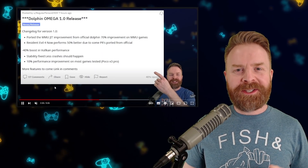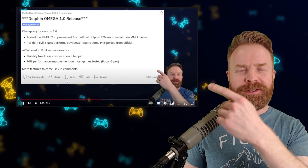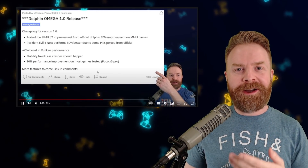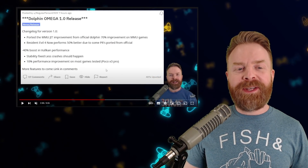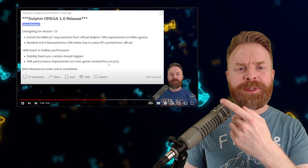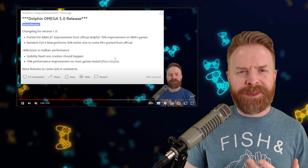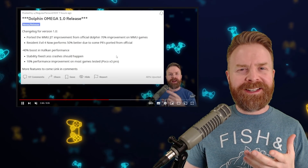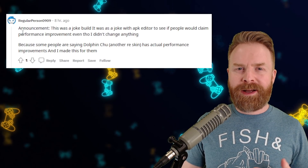Moving on, we're still talking about Dolphin, but a different fork entirely — the newly announced Dolphin Omega, which was covered in yesterday's video. In that video, I mentioned that the performance numbers of Dolphin Omega seemed a little too good to be true and really didn't add up. On top of that, they didn't provide any source code — it was just an APK to download. I recommended not downloading it and said it was a giant red flag. And lo and behold, I was right.